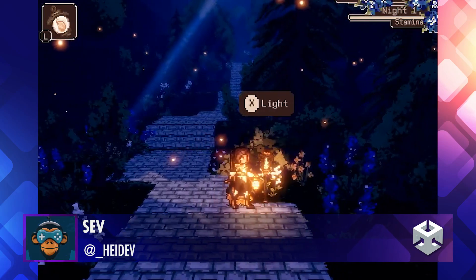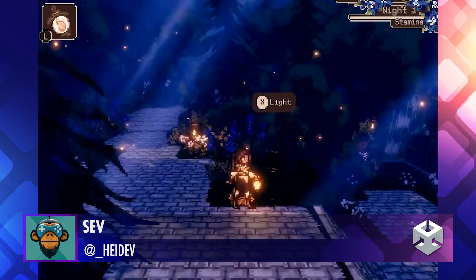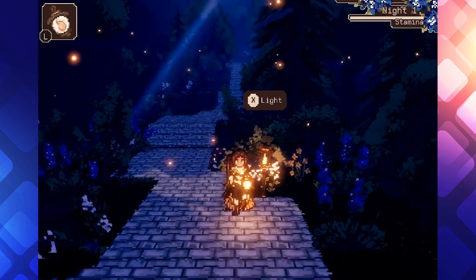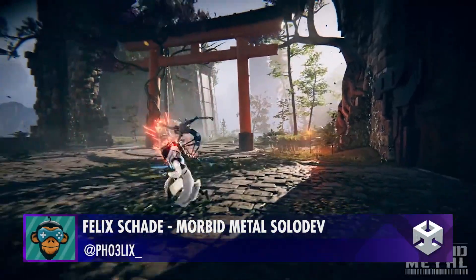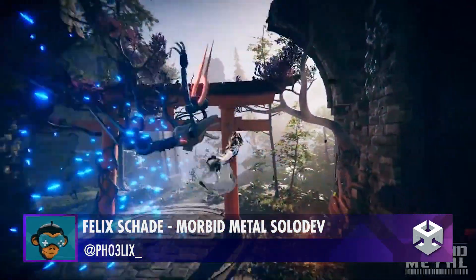Light Up the Path As You Go by Sev. Switching characters can also double as a way to dodge incoming attacks by Felix.